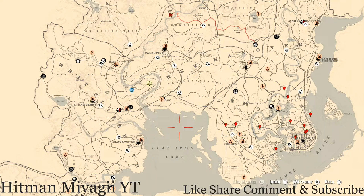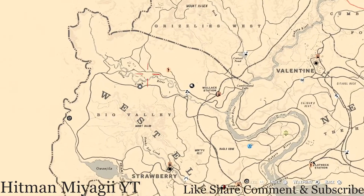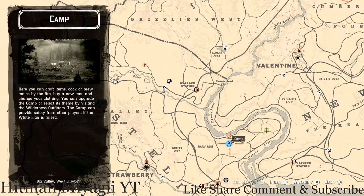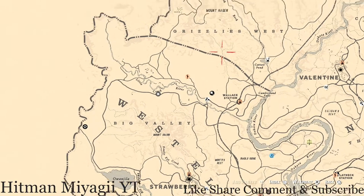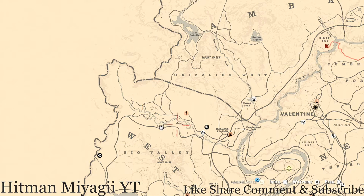First things first, to get to Madame Nazar's location — today she's up in Big Valley, in the West Elizabeth Big Valley area — how I personally get to her is I try to move my camp somewhere near her location. I'll fast travel to Colter, move my camp to Big Valley, and it should put you up in this area somewhere because it's the closest little area to you.